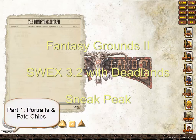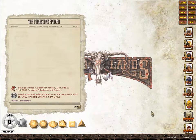Hello and welcome to this sneak peek of Fantasy Grounds Savage Worlds 3.2 with Deadlands. We'll start with one of the new features that's been added in 3.2: the ability to add PC pictures as the GM.